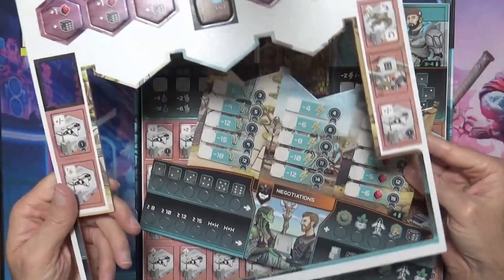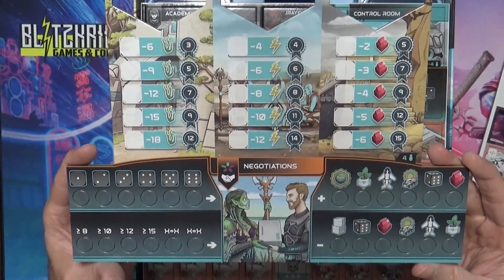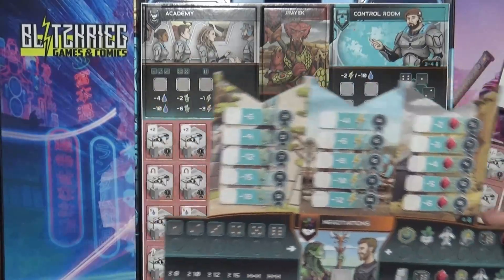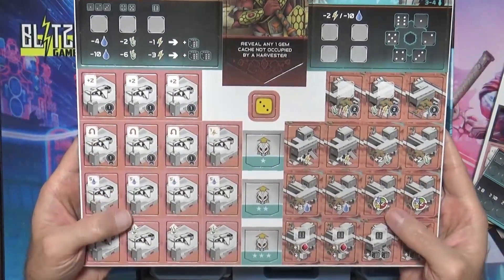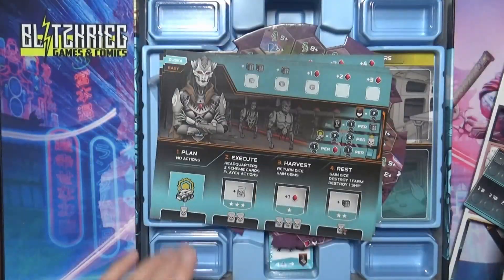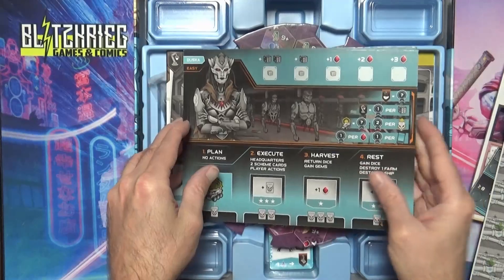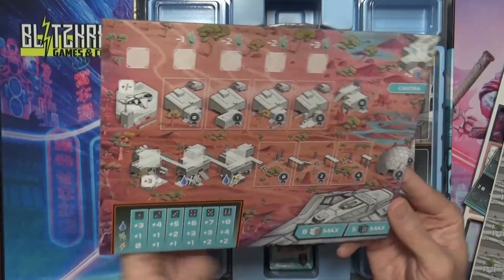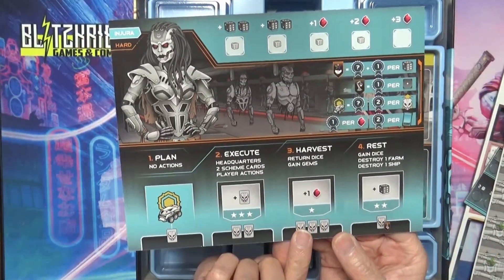Then we have the main board, and some extra little dice placement spots you can put on your board individually. This game is about making negotiations with alien races — those other races will go up here to let you know which ones you're working towards. Then we have the control room and academy, with many more dice placement spots for your personal board. It looks like they did one board for each of the AI, and the other side I'm assuming is the bot for if you're playing solo — what you're playing against.